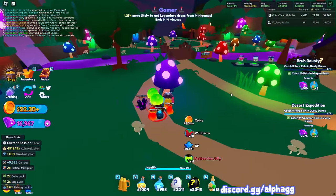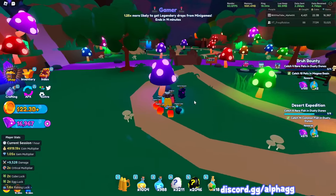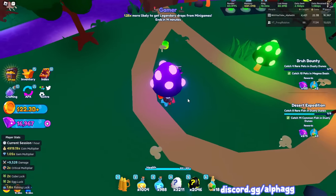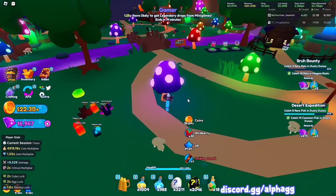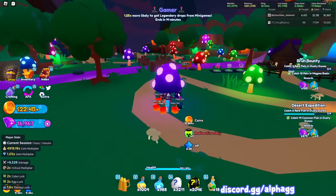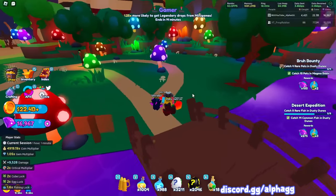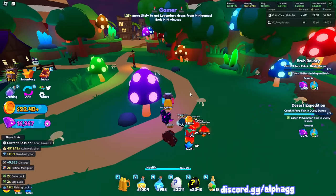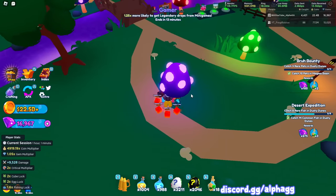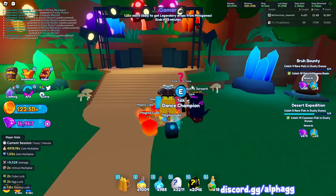I wanted to show you guys my AFK method real quick. If you stand right under this purple mushroom here, you're able to hit all of the slimes right as they spawn in. You just have to be right under this mushroom on this side of it, and as soon as all the slimes spawn in - way over there and way over here - you can hit them all. This is my AFK method for just killing enemies. The reason I don't use the final area is because you can't stand in a good spot there - all the guys start spawning way off to the side.